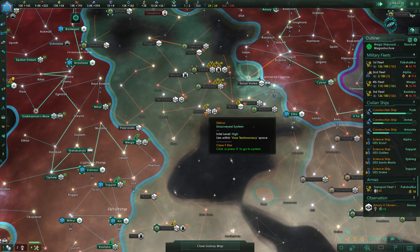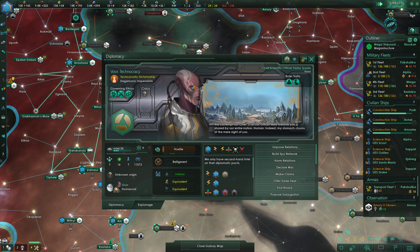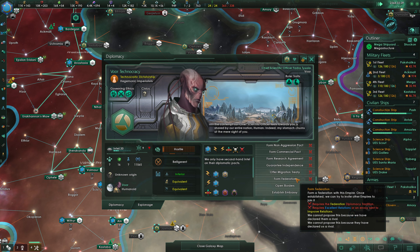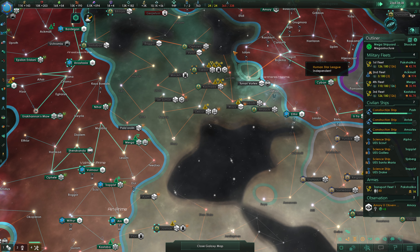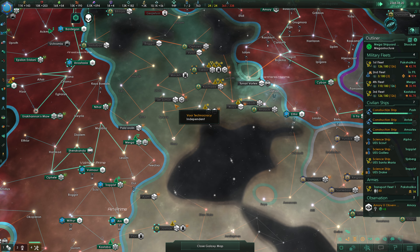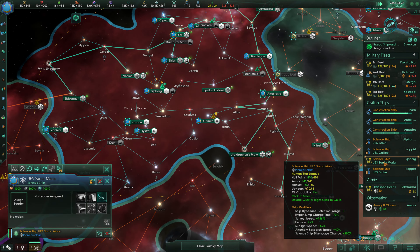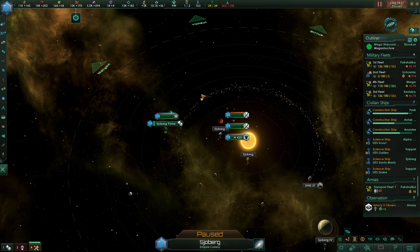We're going to have to go after the Vore eventually. The major limiting factor is that we would basically need to subjugate them — and maybe subjugation is the correct way for us to do this. We would do vassalization. We have Robomodding done here — next up we'll grab Devastator Torpedoes. The UES Santa Maria lost its leader, and we'll put in Fred Weaver here. It doesn't really matter who we put in, because we're just going to assist research.